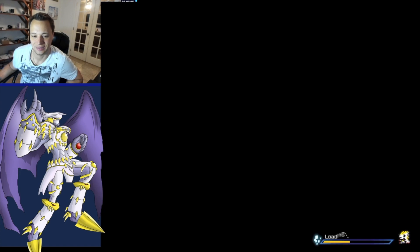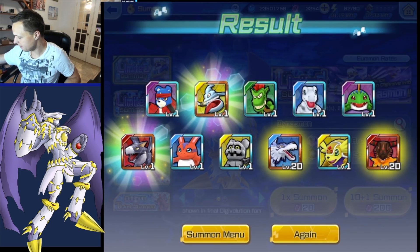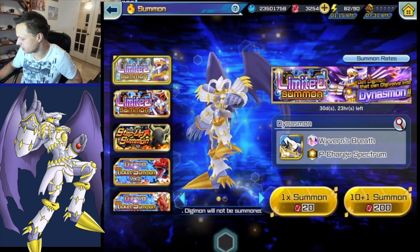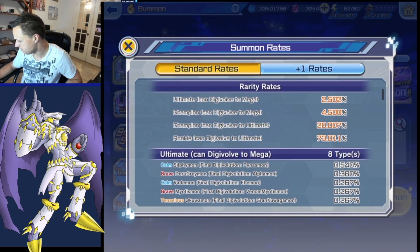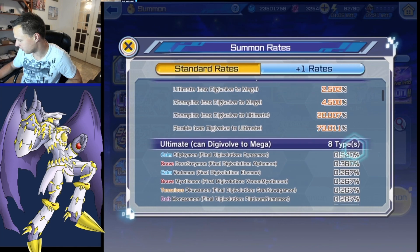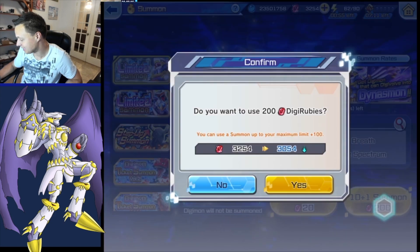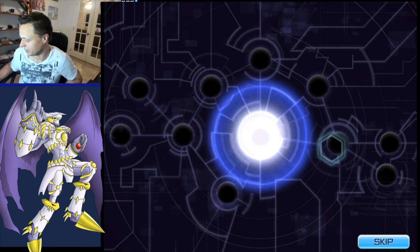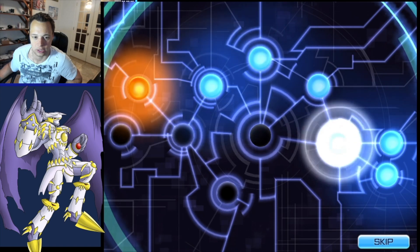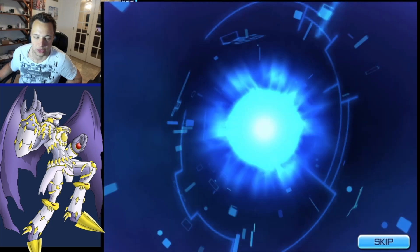Gotta try again. These limited banners have seven percent rates - 2.5% for the ultimate and 4.5% for the champion version. Dynasmon actually has almost double the pull rate of Alphamon - that's kind of crazy since we pulled two Alphamons and a Metal Etemon before a Dynasmon. We're still okay though - just under 3K rubies. Another nat rainbow - same as last pull with two golds and one rainbow - another chance at Dynasmon.